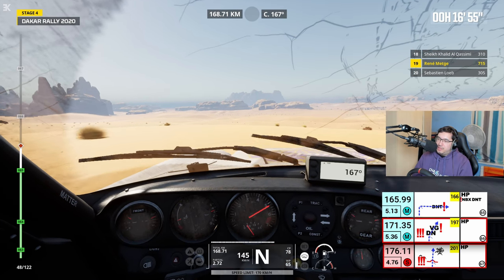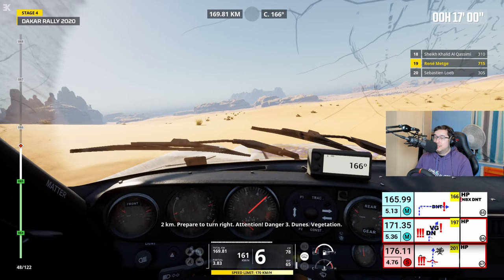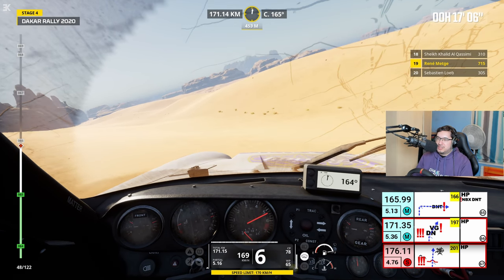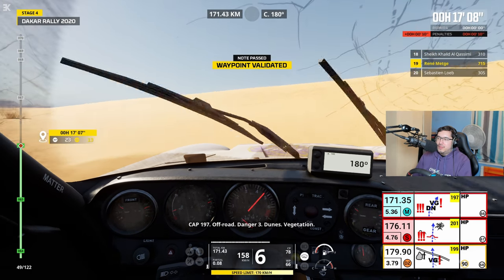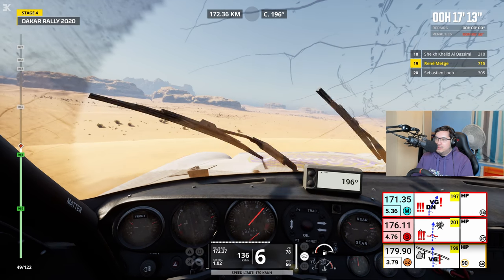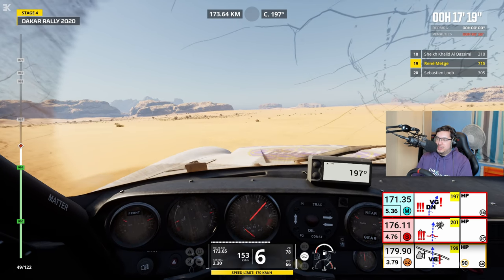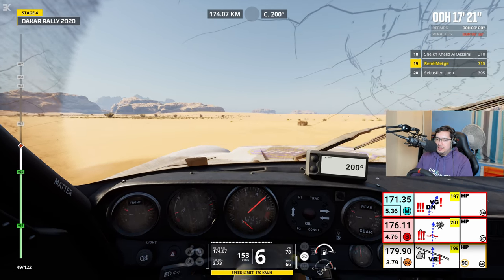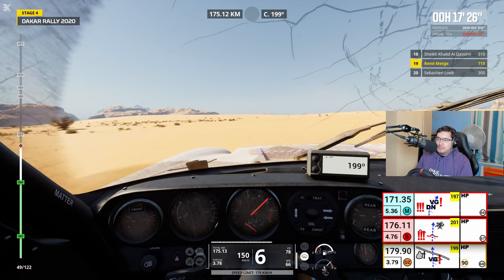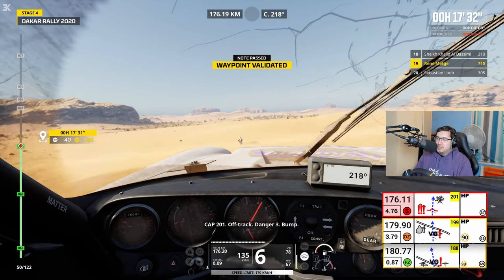I like this as well when we're flat out in the desert — we've got a bit of dune play as well. 2 km, virage à droite en approche. Danger 3. And the waypoints are a bit wider apart as well. I like this. Cap 197, hors-piste. Oh no, I've finally got caught. Got caught by the popo — only one 10-second penalty.